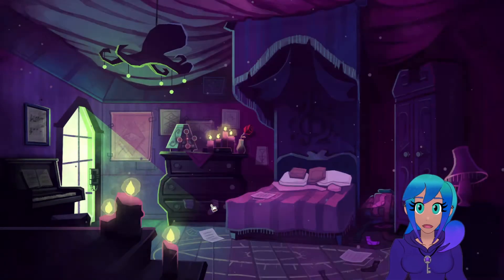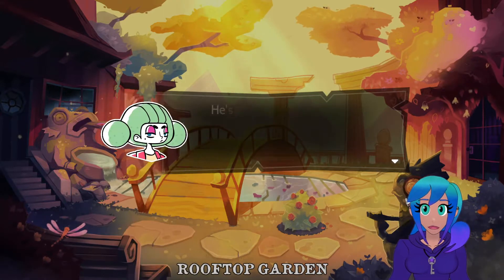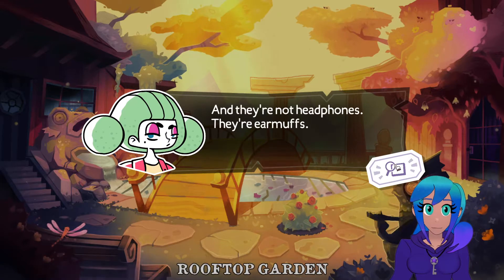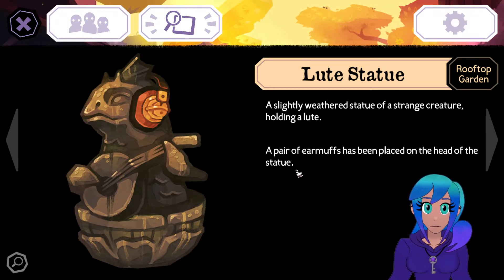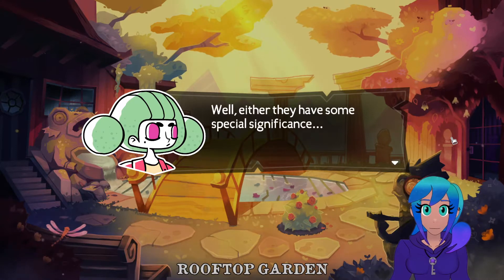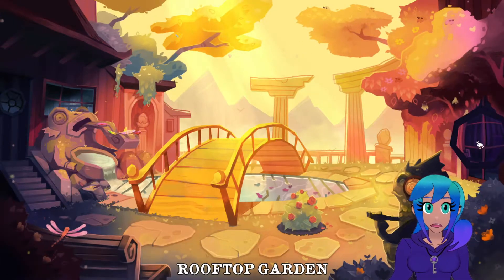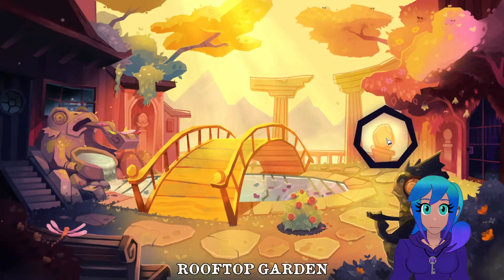The other side better be worth it. Hey, there's another one of these guys - another little statue doing a really bad job of hiding in the bushes. He's playing a lute. He's got earmuffs - they look like headphones. 'Slightly weathered statue of a strange creature holding a lute, pair of earmuffs in place on top of the head.' Also, a Swamp Monster achievement unlocked! More egg statues - I don't get it, why eggs?